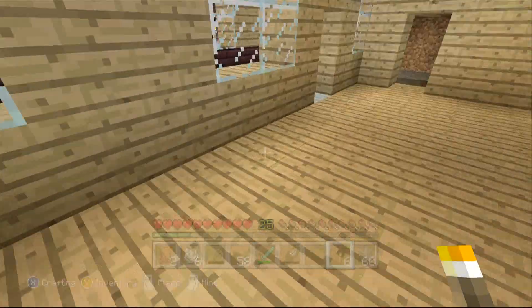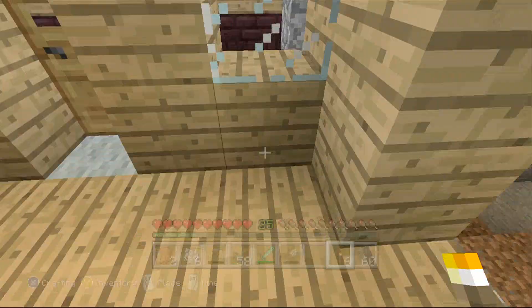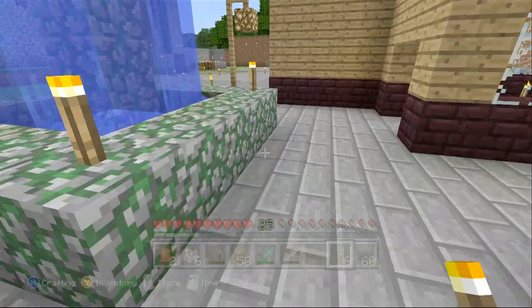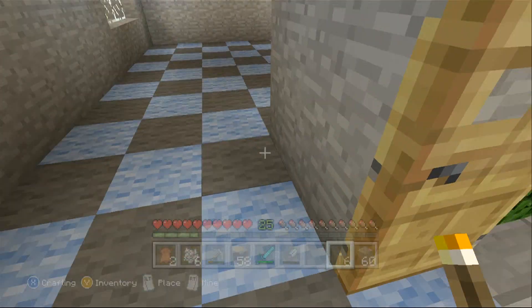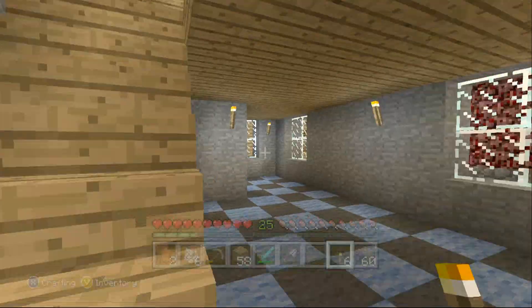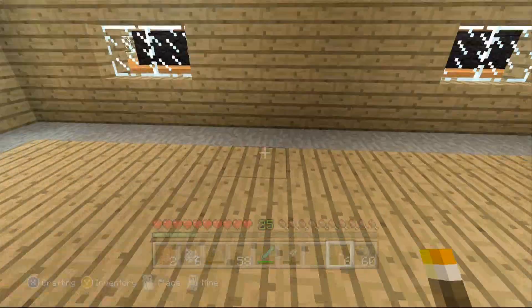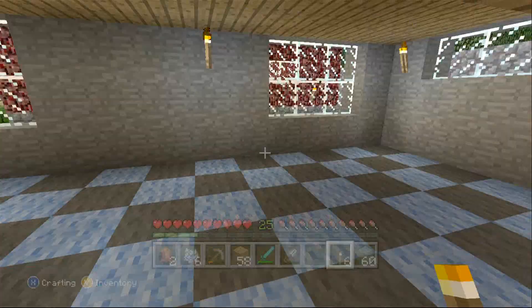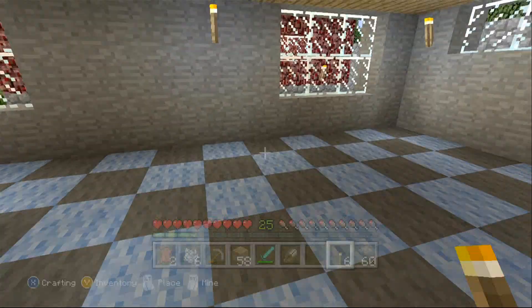I put in some nice carpet and wood flooring in here. I've got to finish that up and finish out the cellar down in there. I worked on the flooring in here and if you see it's a nice little checkered pattern — I thought it would be kind of neat. There's smooth stone and a neat little hiding spot right there, and I'll probably close this all in and have like a little closet space.